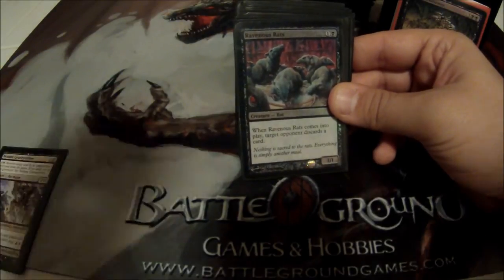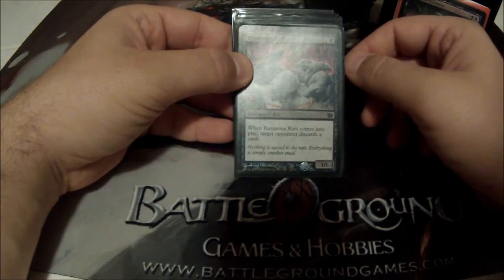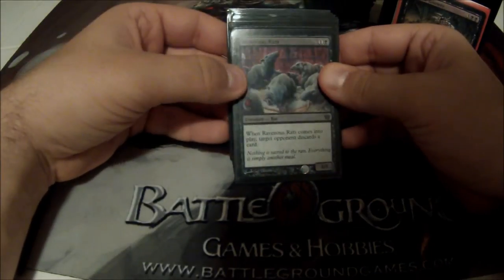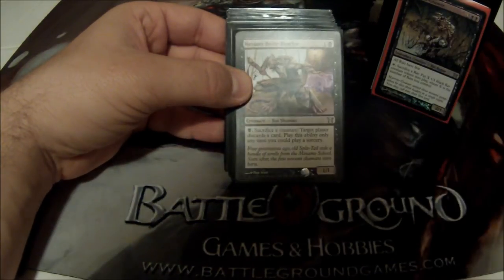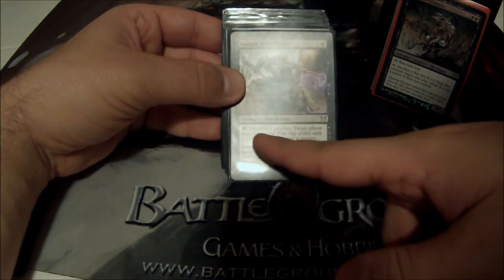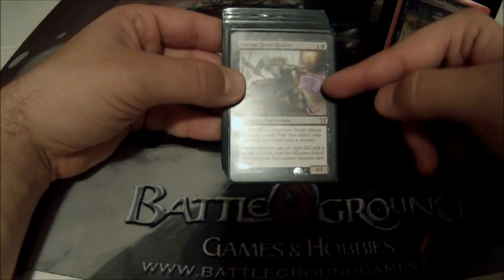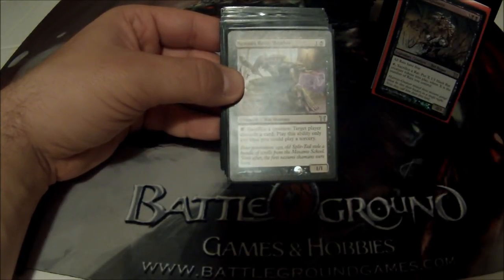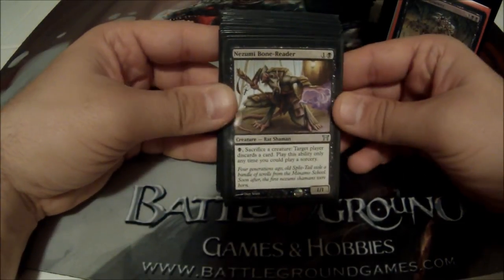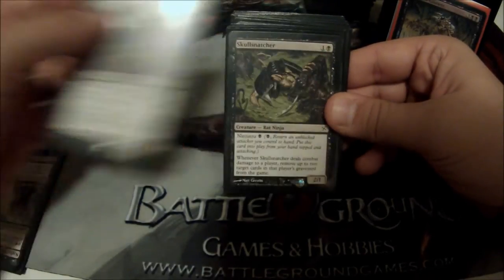Ravenous Rats — two cost, 1/1. When they come into play, target opponent discards a card. Pretty basic, does what it does well. Nezumi Bone Reader — two cost, 1/1. Pay one, sacrifice a creature, target player discards a card, played only as a sorcery. This is nice when I start getting down tons of Maronar rat tokens — five or six mana late in the game to shred someone's hand is a good deal.